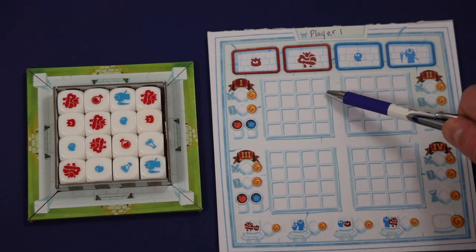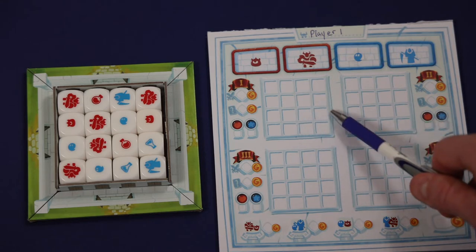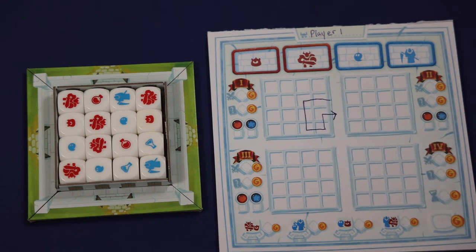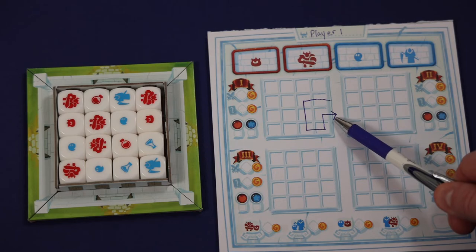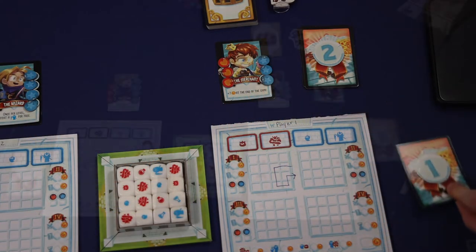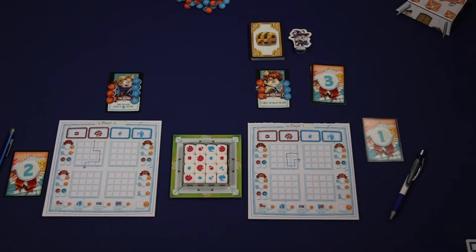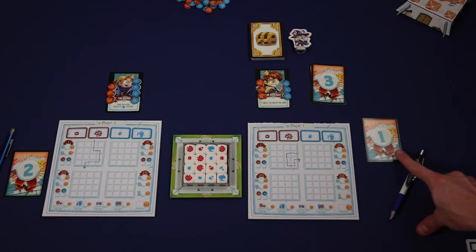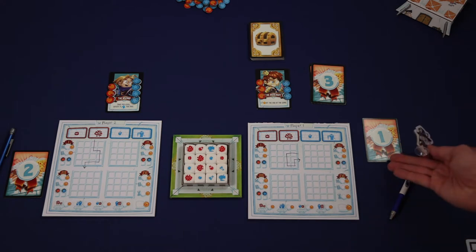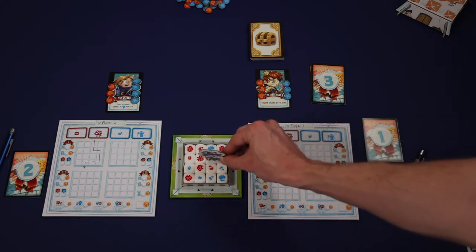When drawing a path through the dungeon, there are a few rules you have to follow. You have to start and end your path on one of the dungeon's outer rooms, and you can never move diagonally within the dungeon, and you also can't move through the same room twice. After drawing their path through the dungeon, this player's path might look something like this. And as soon as a player has finished their path through the dungeon, they'll grab the first available exit card. Once everyone has either taken an exit card or the timer has run out, it's time to resolve the level of the dungeon.